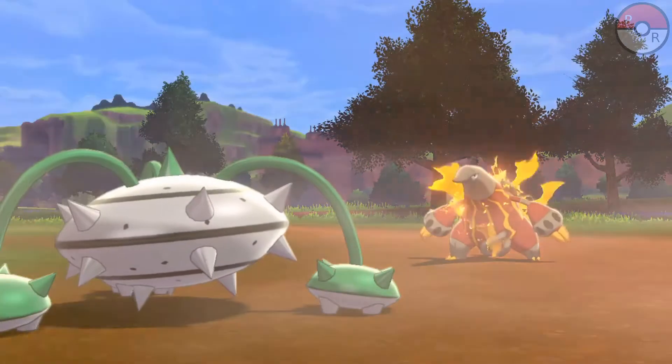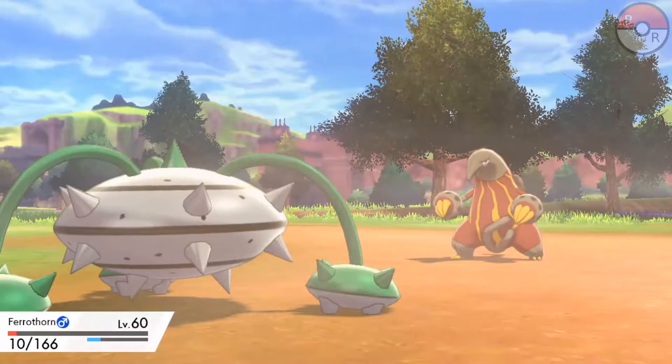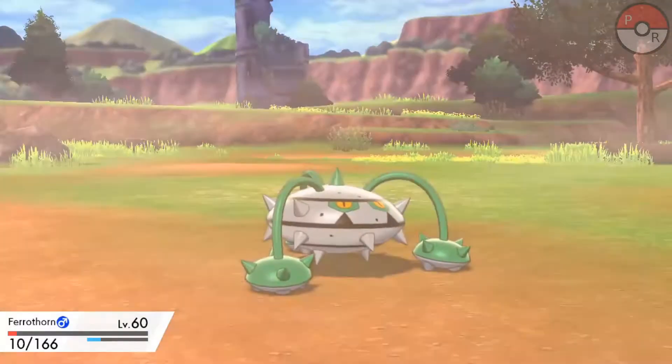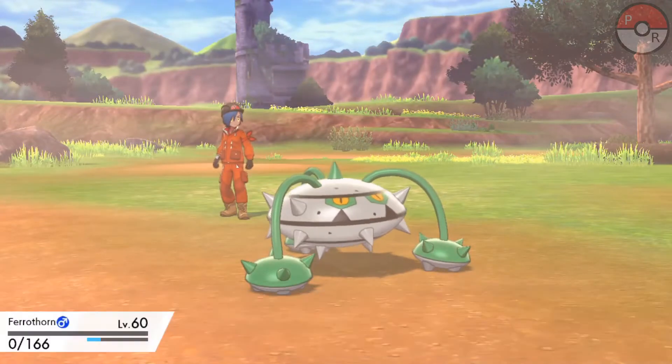Ferrothorn is a Grass and Steel Pokemon, so it takes quadruple damage from Fire attacks and double damage from Fighting attacks, and has advantage over Ice, Rock, Fairy, Water, Ground, and Rock Pokemon.